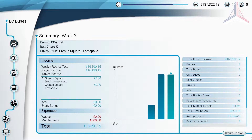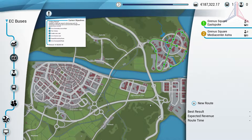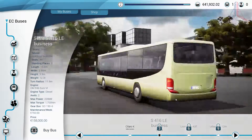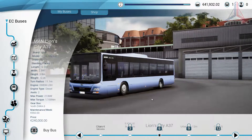In terms of buses, there are 12 licensed buses available, all with different driving characteristics and of course different sizes. You start off with the Mercedes-Benz Citaro K, which is small and relatively nimble, and move your way up as you progress and unlock more buses — to, for example, a Setra S416, which I've never actually seen here in the UK.